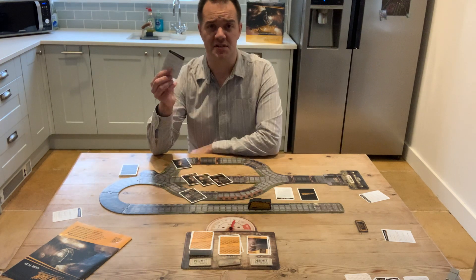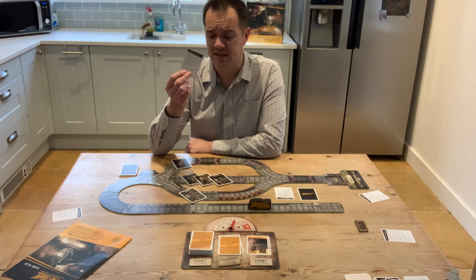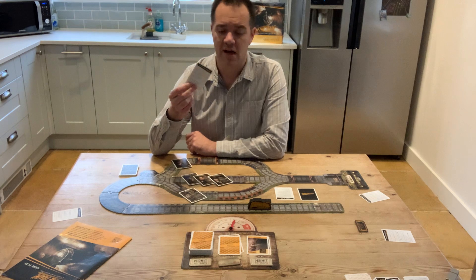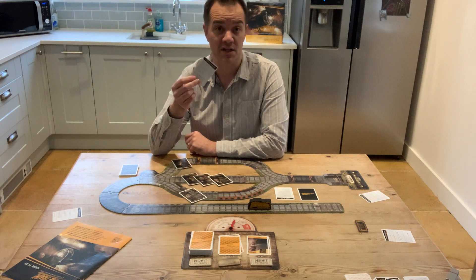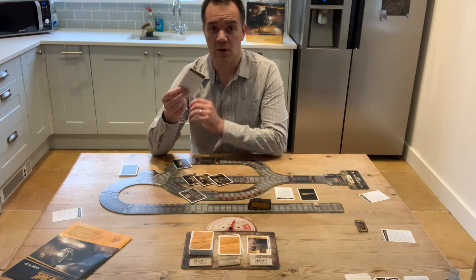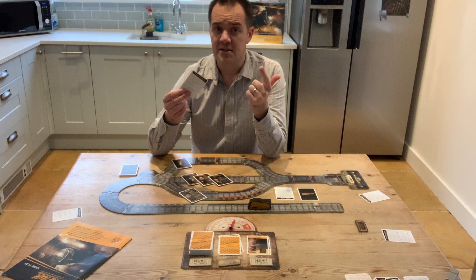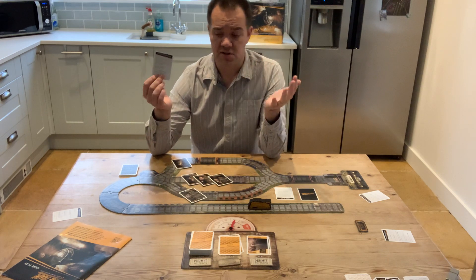So remember you had those character reference cards earlier. That's going to tell you for each of the characters what their second objective is. As you can see, about four or five of them have an interest in dictating which way the train is going to go. So if you were an engineer you would have two missions: A — stop the train, and B — take the train down the viaduct route.